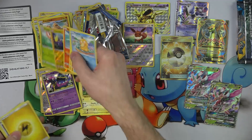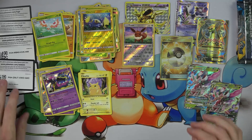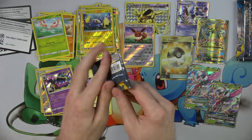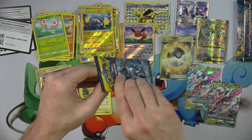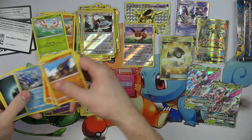Jangmo-o and a Mimikyu. Booster pack, get out of here. I'm going to give away that code. There you go — more codes. Let me know in the comments below if you got a code and what was in it, because I'm interested.